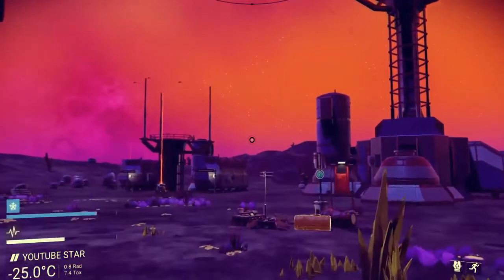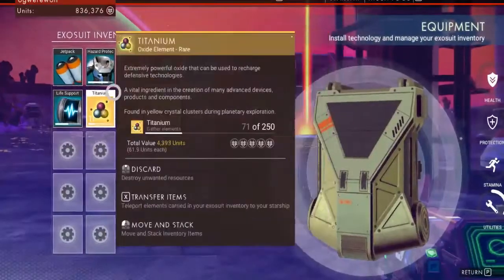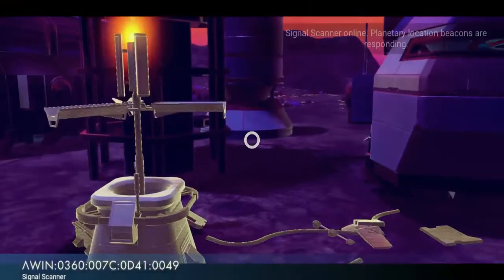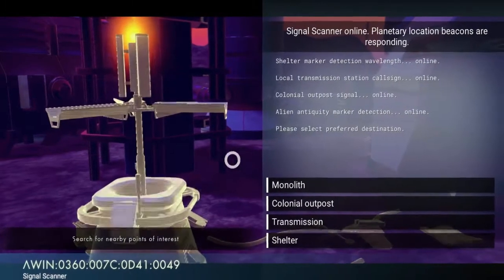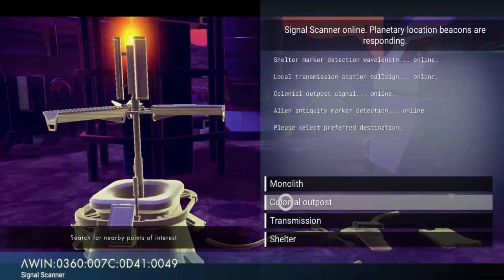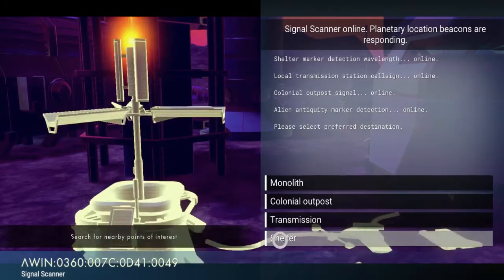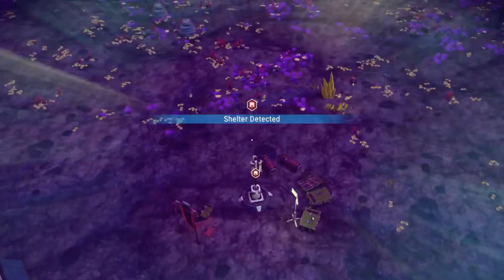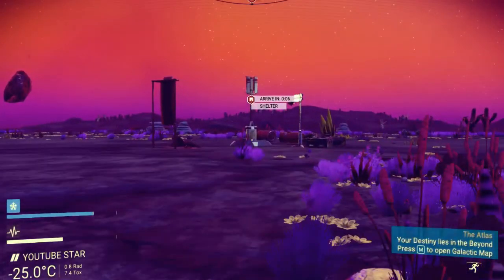Once you have the stuff, you come over here, press this button, make one of these — boom — back out of there, walk up to here, hack it, open it. What this does is it scans the entire area around you for stuff. Say you wanted to find a monolith — colonial outposts are a base or building, transmissions turn into all kinds of stuff, shelters are usually just abandoned houses, and drop pods. I'll scan for a shelter — it finds one right next to us because I forgot to get this thing earlier.